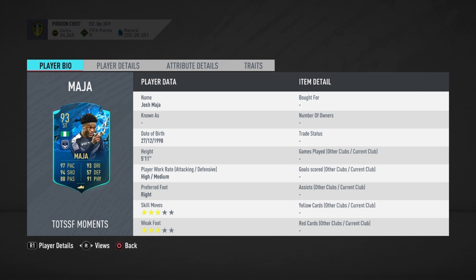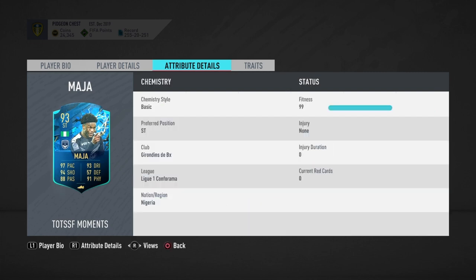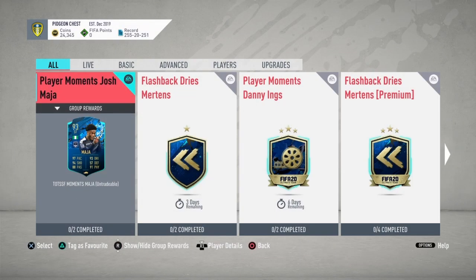Welcome back to another video. Today I'm going to be showing you the cheapest solution for the Josh Maggio SBC. It's 3-star 3-star, which isn't that good. It's got 97 pace, 93 acceleration, 99 sprint speed, amazing shooting, good passing, good dribbling, and 91 physical. He's got no traits.